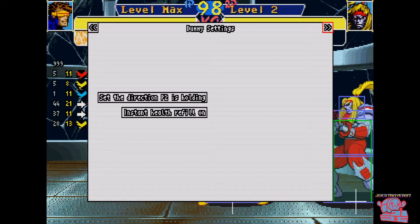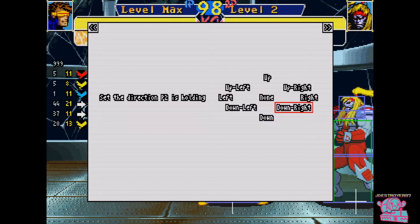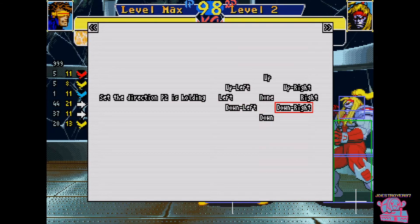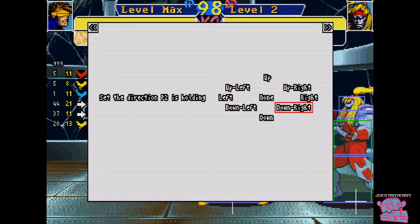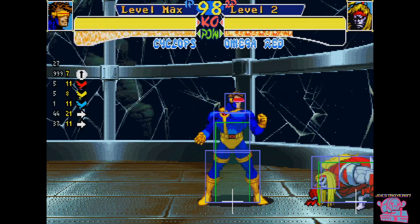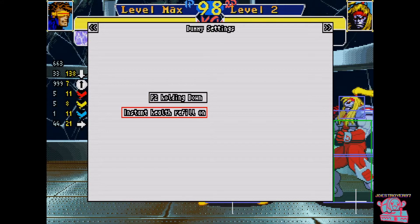In the next menu we have the dummy settings. This is going to be a game changer because you can change whether or not the dummy AI opponent is holding up, down, left, or right. This is similar to your jumping settings in modern fighting games or your crouching settings. For example, he's crouching now. Lastly, we have the instant health refill on or off, which you can toggle.